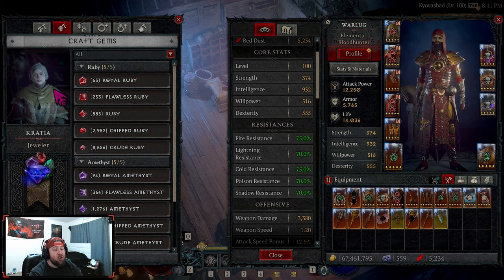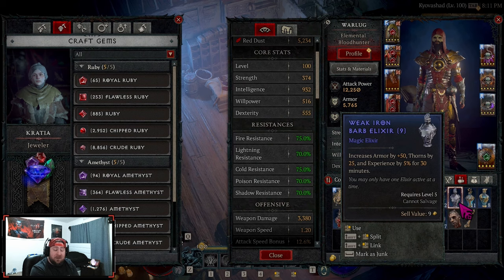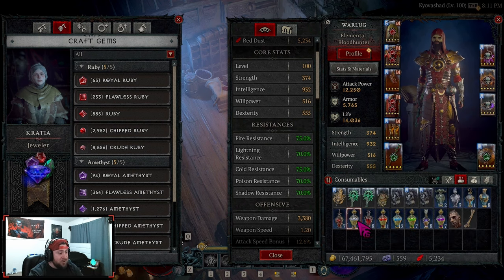On top of gems, you'll have potions and elixirs that give a lot of bonuses, ranging from increased armor to reduced cooldowns to increased Overpower damage. There's an endless variety of elixirs to boost your character. Most importantly, all of them give a 5% increased experience gain, which helps you level up a little faster throughout your Diablo 4 adventure.